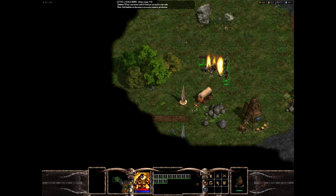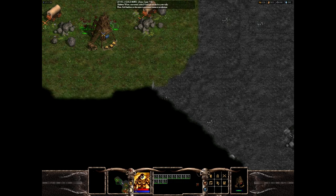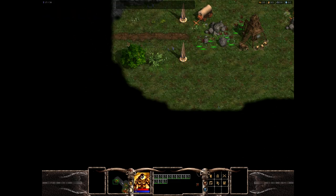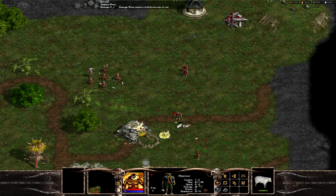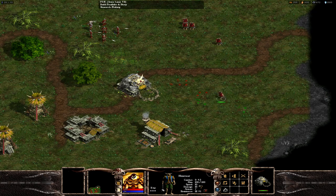Strategy also comes into it, so just because someone has an ultra-powerful hero doesn't necessarily mean they'll wipe you off the map — but it probably will help. The imagination in the game is amazing. The minotaurs, for example, heal by picking up the ambient wildlife on the map and eating them. They can also have little sheep pens where they can grow sheep to use for healing food.